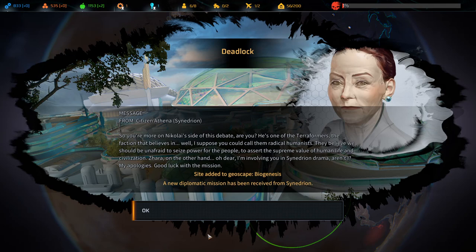You're more on Nikolai's side of this debate? He's one of the Terraformers — the faction that believes in radical humanism. They believe we should be unafraid to seize power for the people, to assert the supreme value of human life and civilization. Oh dear, I'm involving you in Synedrion drama, aren't I? My apologies. Good luck with the mission. Don't get me wrong, I'm fully on board with this whole kumbaya — everyone's voice matters, whatever. There's a time and place for that, but this is not the time and place. And this is just a massive circle jerk while the world is dying.